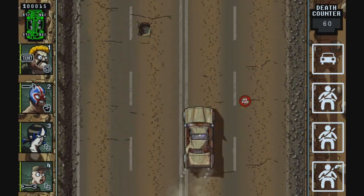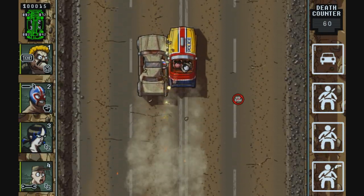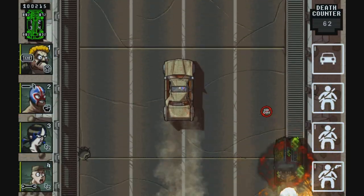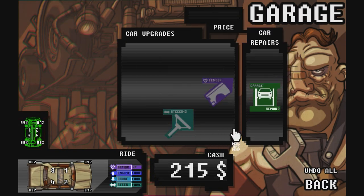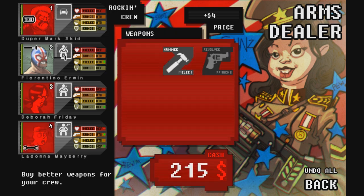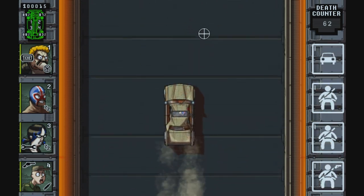Sergeant — severe post-traumatic stress disorder. Route 666 patrol — let's get him. Potholes out — get him quick. It does damage our car, but oh well. The windows are all broken now. It said you can't destroy this car — it only degrades performance. Okay. There's a steering I could have bought — damn it. I'm not getting enough money. Wait, how much do I need? I'm not getting enough. Let's drive. So now we have a sort of proper weapon and no money.